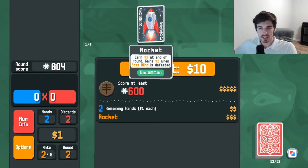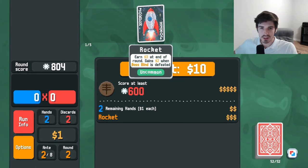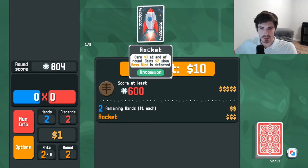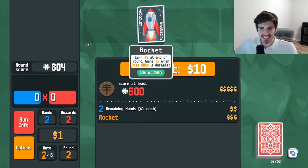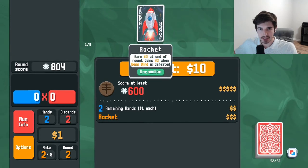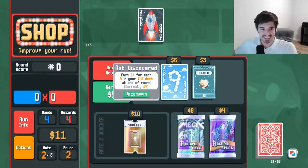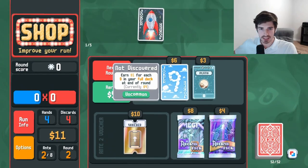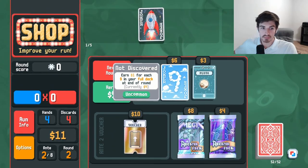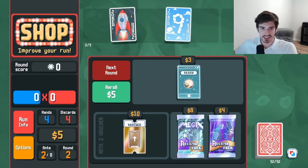Oh shoot — I thought it was one and then you get two after a boss blind, but this stacks. That's insane. So next boss blind we play, we're gonna get five dollars every turn. One dollar for each nine in your full deck at the end of the round. Are we just going straight economy? I'll do it — don't think I won't. This is right up my alley.